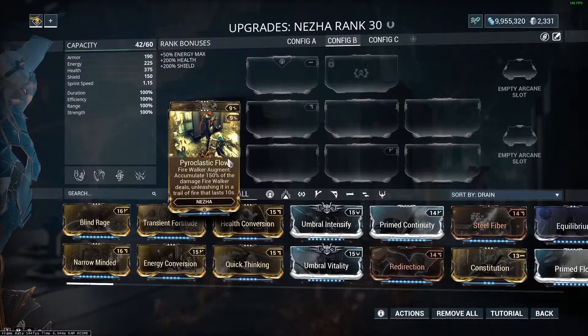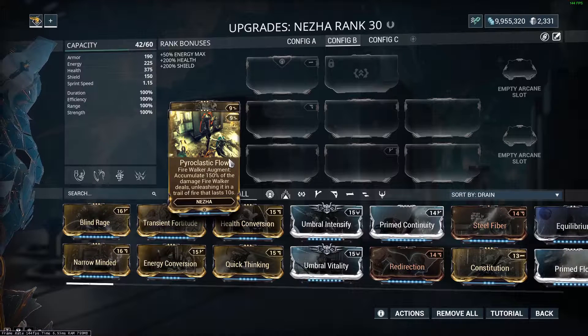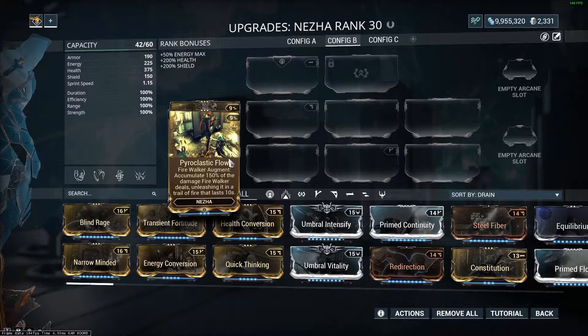One other thing to note is that strength doesn't technically double-dip into Pyroclastic Flow. The 150% of damage dealt by Firewalker doesn't scale up from strength, so it doesn't go to 200% or 300% with more strength. However, the base damage that Firewalker does does increase from ability strength — it just doesn't sort of double-dip.